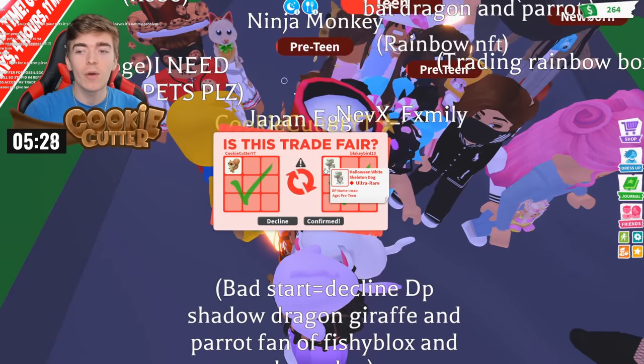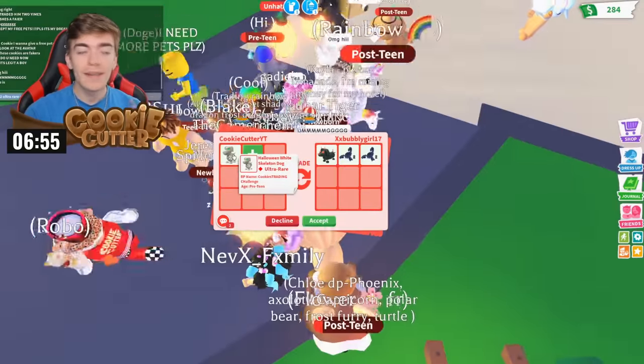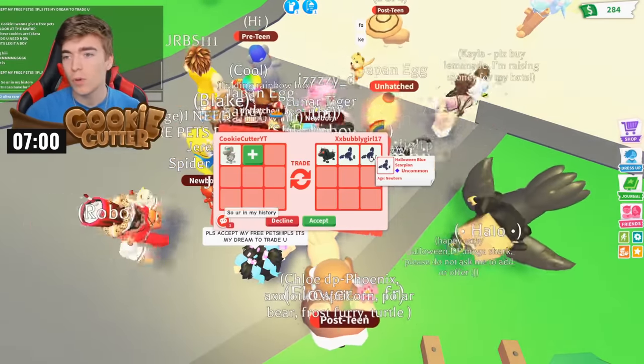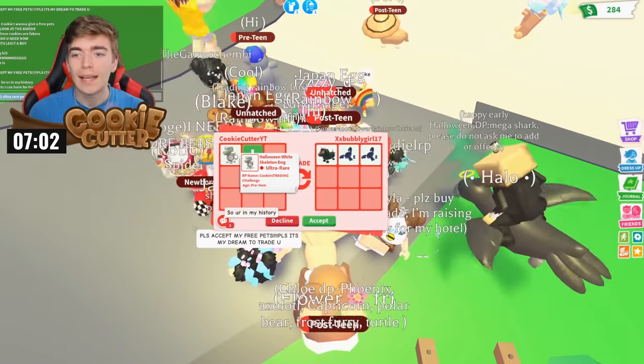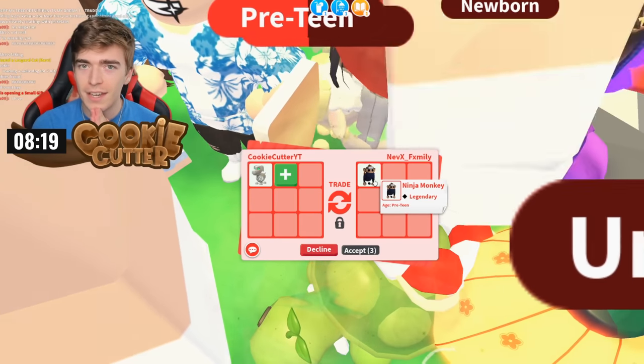We have successfully got our hands on a Halloween white skeleton dog. For my skeleton dog they are offering me a dachshund and also two scorpions — somewhat fair, but I'm after getting two ultra rares. A skelly dog for a ninja monkey? There is no way on earth someone's accepting that trade.